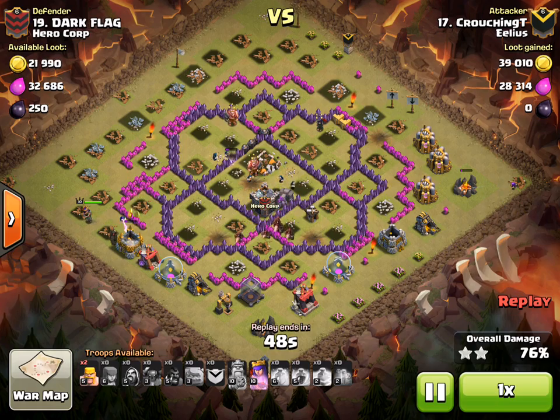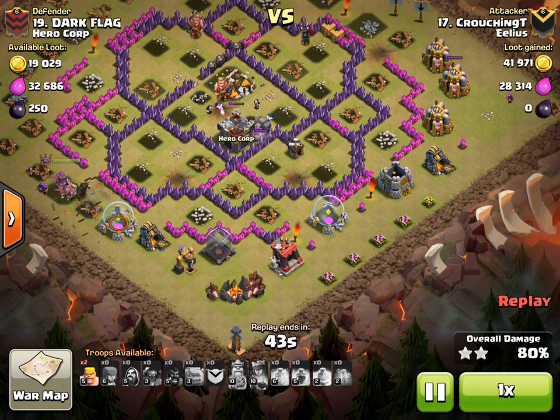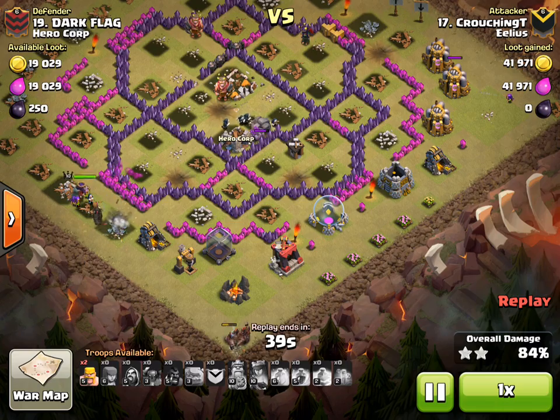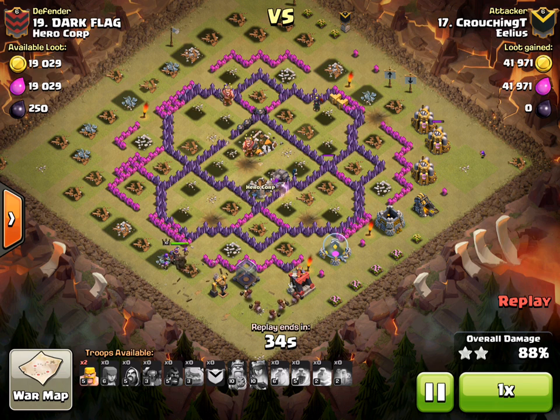With the Kill Squad coming from the top, there wasn't a hell of a lot left. Great planning there. Interestingly, a Tesla placed in a corner — something we've seen regularly to ruin a first planned attack — but it definitely didn't stop Crouching T here.